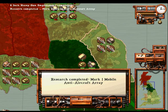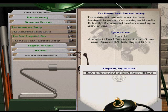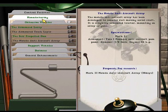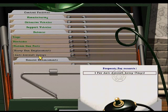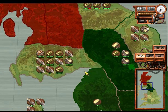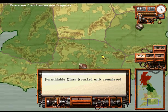The current research project is finished. A mobile anti-aircraft array has been developed to counter fast-moving aerial craft — it is a lightly armoured tractor mounting an array of guns. So that's what a mobile anti-aircraft vehicle is. If we go to defences, we now have anti-aircraft arrays — seven days.